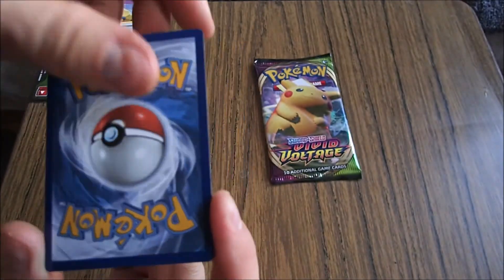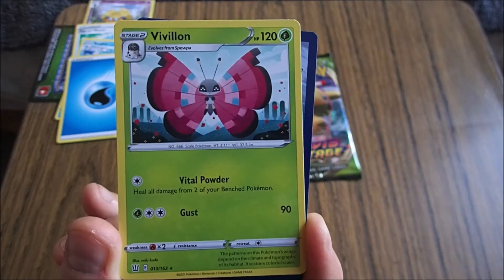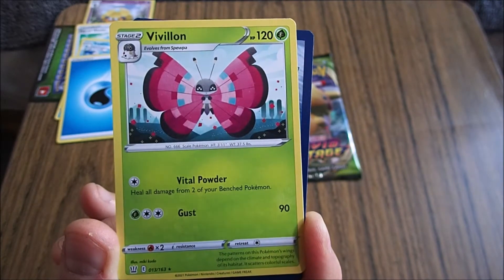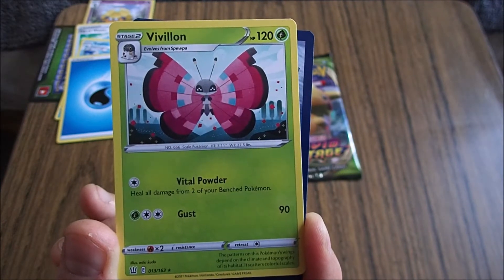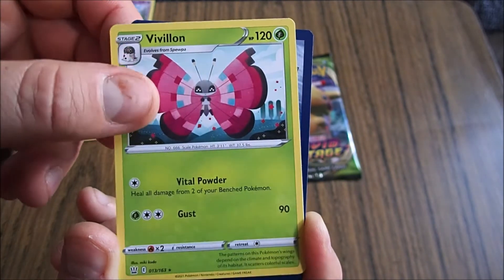Energy. What is this? Is this a butterfly Pokemon? Scale Pokemon. Evolves from Spoopa. These are all Pokemon I haven't seen before. The pattern on the Pokemon's wings depend on the climate and topography of its habitat. It scatters colourful scales.